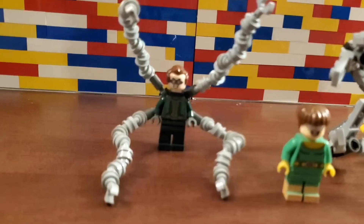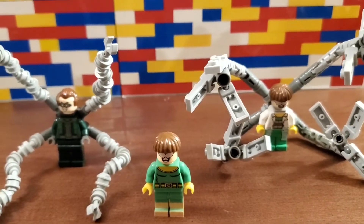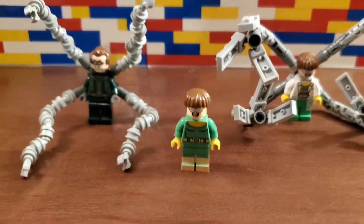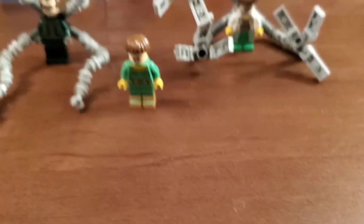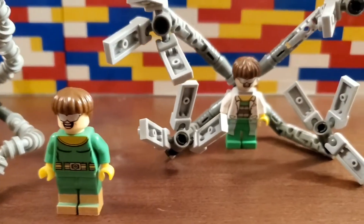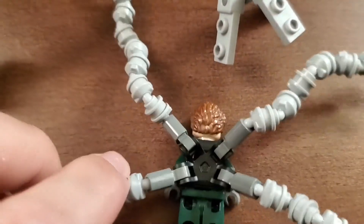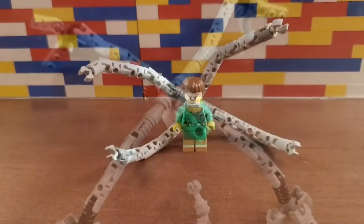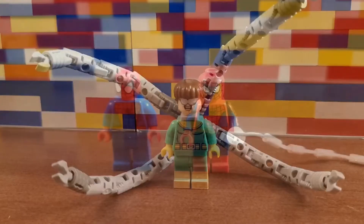Doc Ock — this Doc Ock came with the Daily Bugle set. It's a little more futuristic, a different interpretation. Personally I prefer the classic Doc Ock. I didn't love the way they made the arms with this little tiny angled piece with a stud on top. I like the more articulated arm, but I don't love how big the clasping aspect is on this older design. The backpack and the way it connects in is much better on the new one — whereas with the old one he's just kind of floating in the middle. So we combined the best of both worlds, used that backpack design and put different claws on the front.